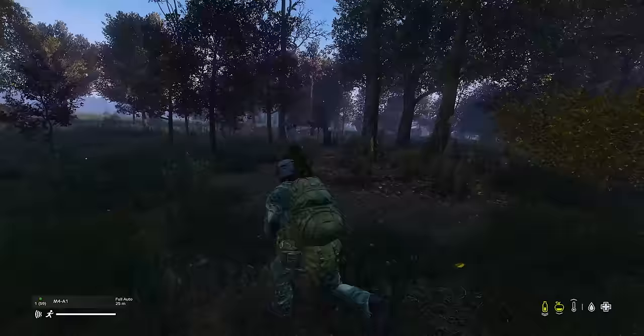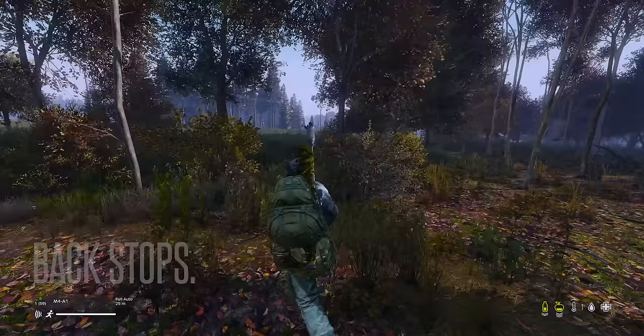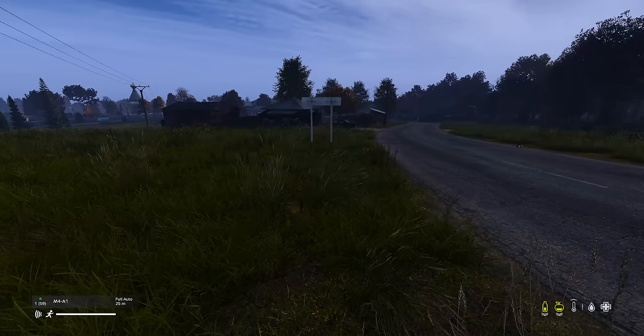Next, we have backstops. When navigating in DayZ, to ensure you don't overshoot where you intend to go, you're going to put in some backstops. A backstop is a feature that, if you hit it while navigating, you know you've gone too far — such as a river or a building past your intended destination. Use these combined with tick off features to ensure you never get lost.